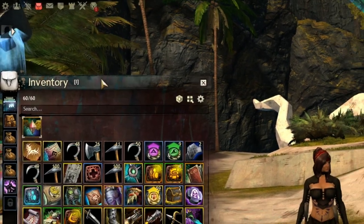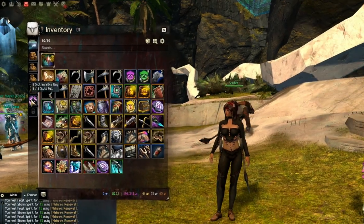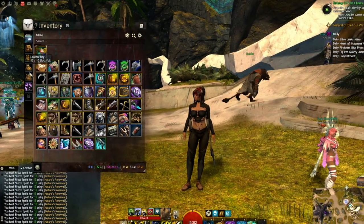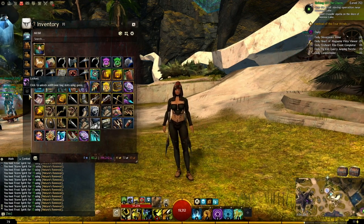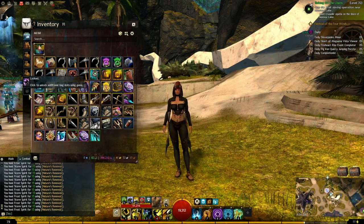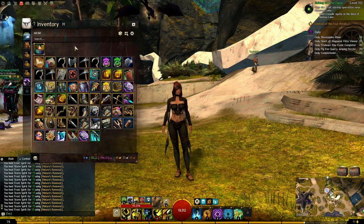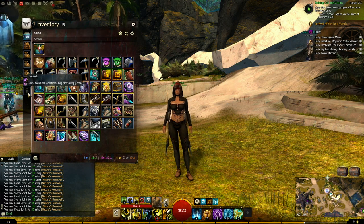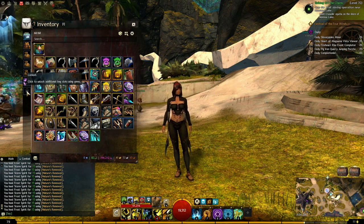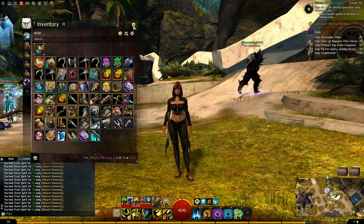There are a bunch of different ways to handle a full inventory. You can get bigger bags, which I desperately need to do — I have not put anything on this character that this character has not obtained, except for boosting tokens, but everything else needs to be dropped off. You can also get more bag slots; I forget what the total is, but you can do that as well.